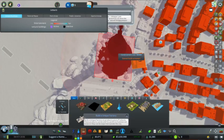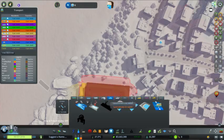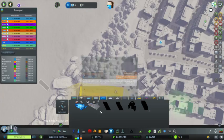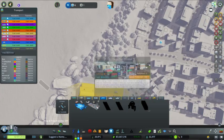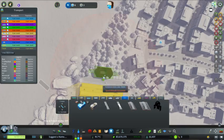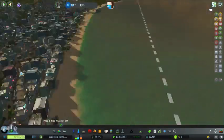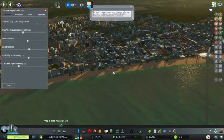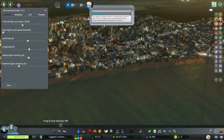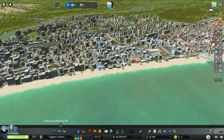We could actually build that right across, but I think what's probably going to make more sense is tying that into our transportation network with some form of train station, or a monorail or something like that. We'll see just how bad it gets. We want to set our day-night cycle at least for the time being to somewhere around the middle of the day.